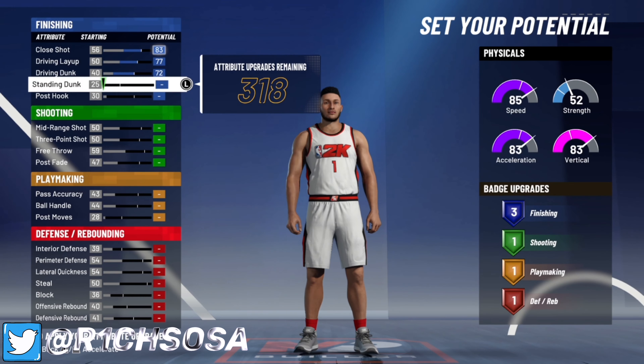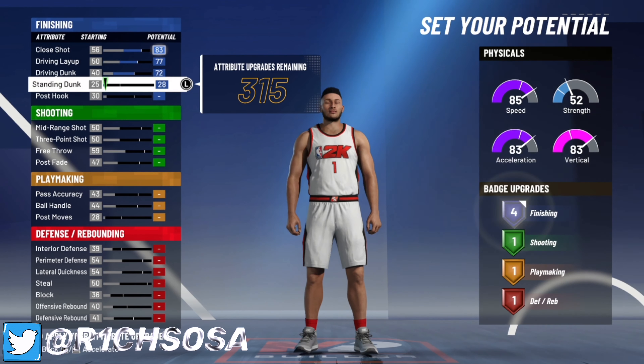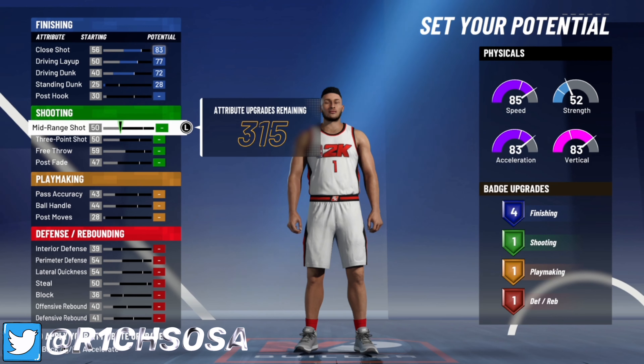In the stats breakdown, you're going to max out your close shot, max out your driving layup, as well as your driving dunk. Put your standing dunk to a 28. You could make this build to where you get five finishing badges, but it's not worth the extra attributes.